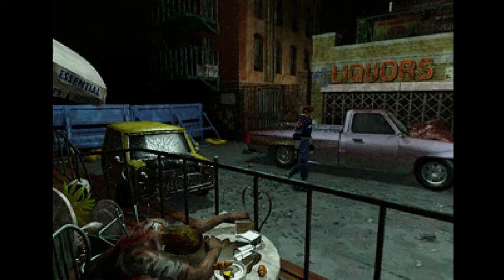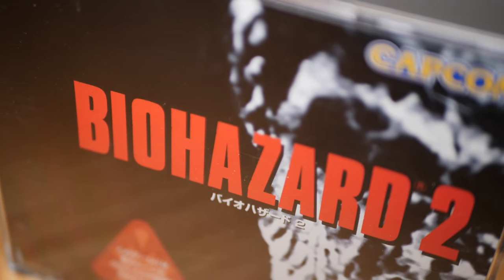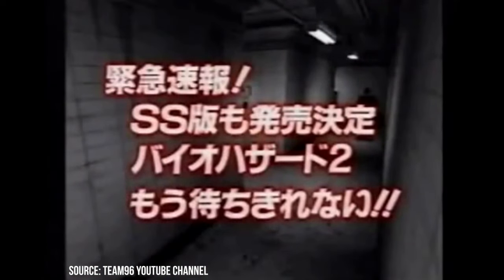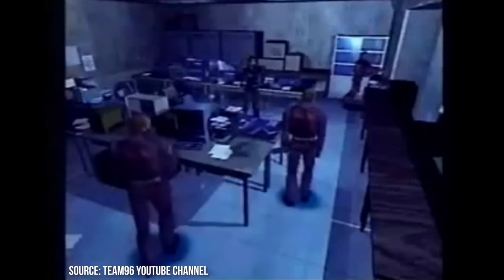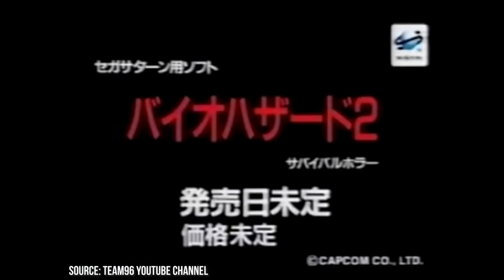Resident Evil 2 quickly became a top seller for the original PlayStation, but it wouldn't be long before the game started to appear on other platforms. At one point, Resident Evil 2 was announced for the Sega Saturn. The trailer footage out there suggests it was based on the cancelled version of the game, but beyond that there isn't a lot of information available. The porting team seemed to struggle with the hardware and it was quietly cancelled. Resident Evil wouldn't appear again on a Sega console until the Dreamcast.